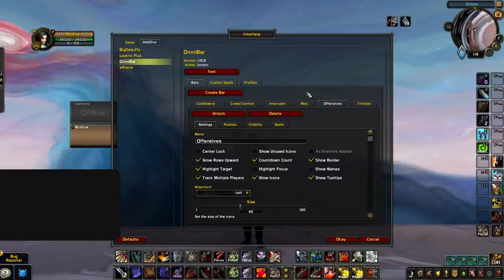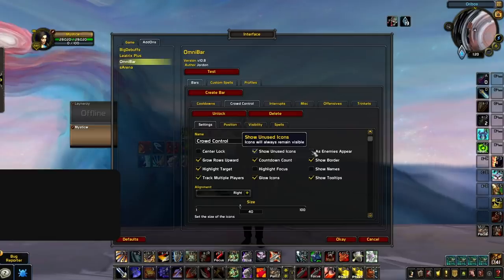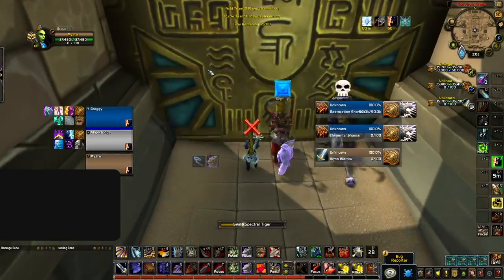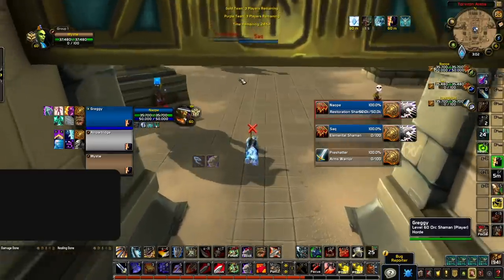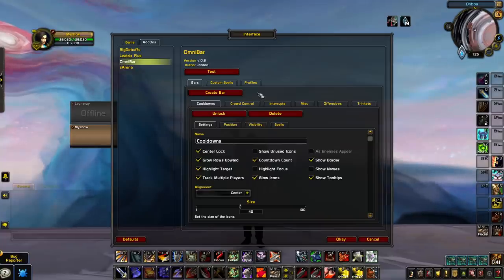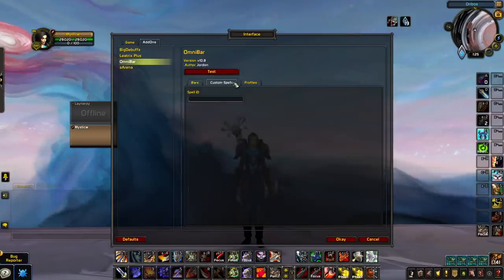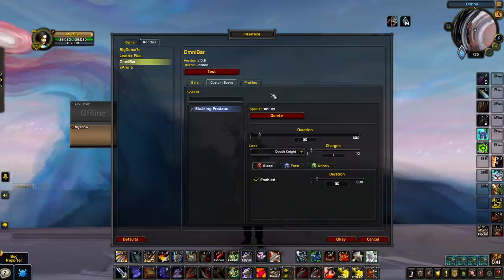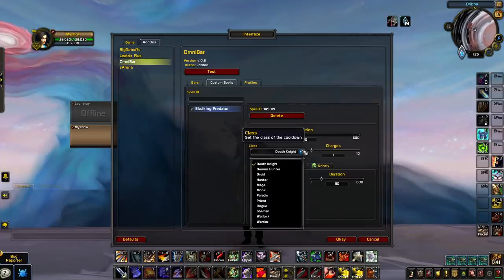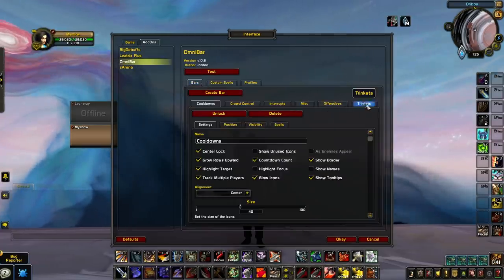For a more advanced method, you can create multiple bars to track different types of abilities — for example, one to track offensives, another to track stuns, and so on. You can even set some of these bars to always show abilities for the team you're facing; just make sure to also check 'as enemies appear' so they only show up when you're facing those classes. If you ever find an ability not tracking properly, or want to track something like a PvE trinket that's overpowered in Shadowlands, just get the spell ID from Wowhead and add a custom spell. If it's a trinket, you can add it to any class like Rogue and it'll show up no matter what class is using it.